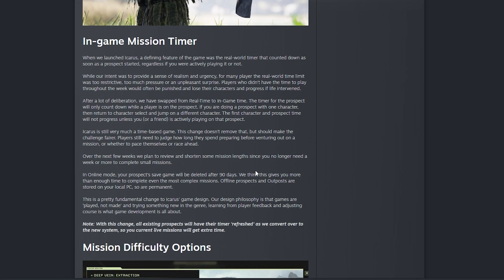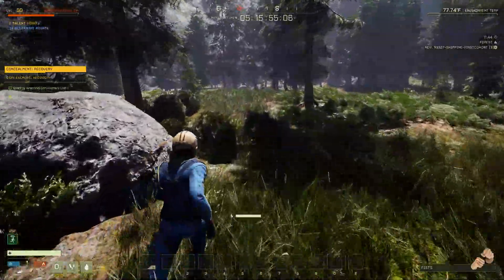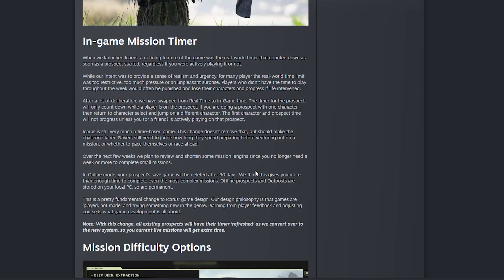It's also worth mentioning that there is going to be a 90-day time limit. If you are playing in online mode, as most people do, you'll have a 90-day overall time limit. After that 90 days is up, the mission will then end. I'm bringing this up because 90 days is a long time, but if you go on a long vacation or take a break, you'll want to extract your character if you plan on being gone longer than that 90-day period, even if you still have two or three days of in-game time left. I think this is a definite net positive — it's going to add a lot of benefit, variety, and difficulty to missions.